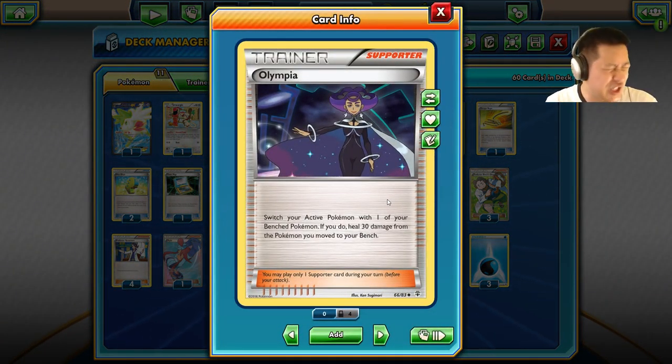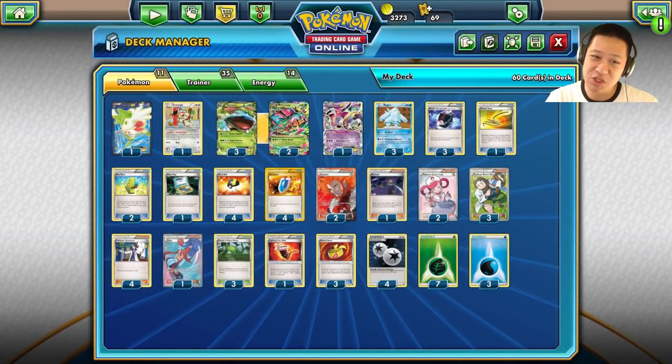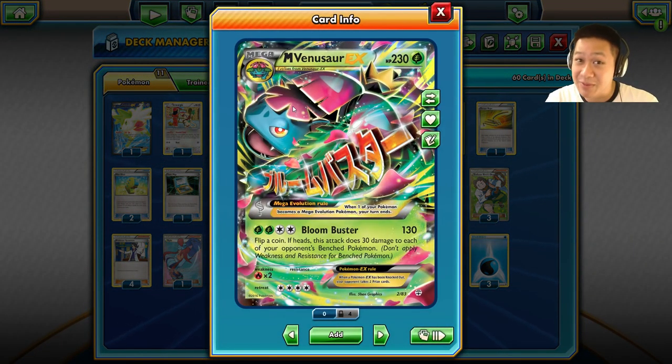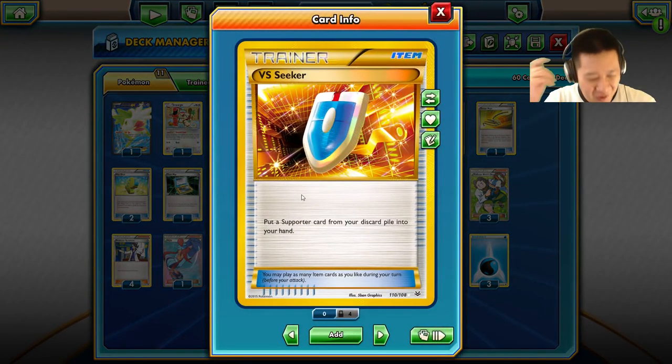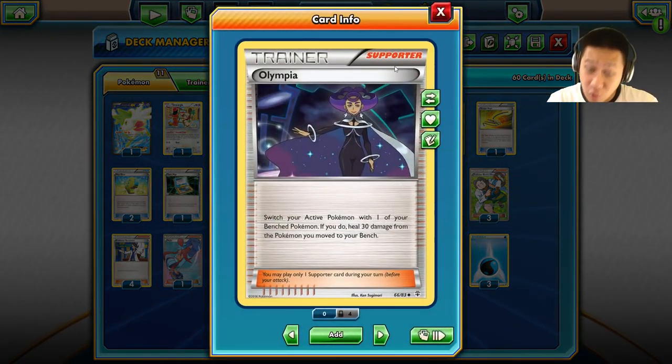First time I used Olympia — she's going to be in every one of my decks now. She's awesome, very awesome, especially when you're item locked and you need to retreat this fluffy boy or girl. It works with your VS Seekers so you call whatever you need. She's going to be in every one of my decks because she's a wonderful supporter.